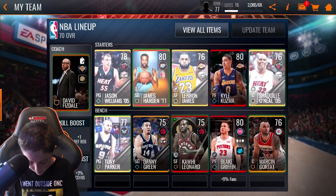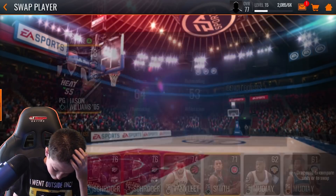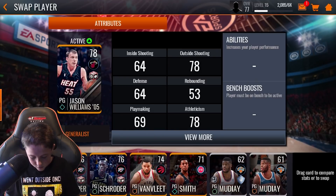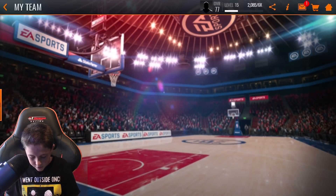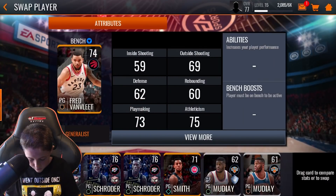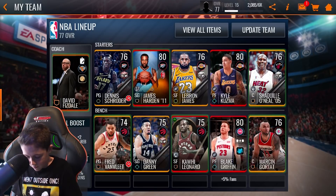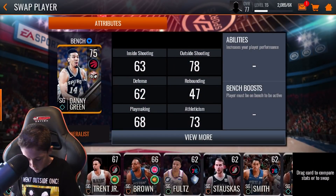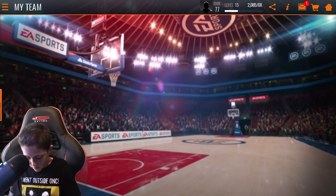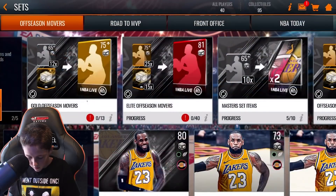Now I just need to put the parts I need into the set to get the LeBron. I still need a couple more things. I had Schroeder in, and on my bench I had one Fleet or whatever — I'll take out all of the off-season mover players. I'll keep Green in there just because I had him in there, and that should be it.